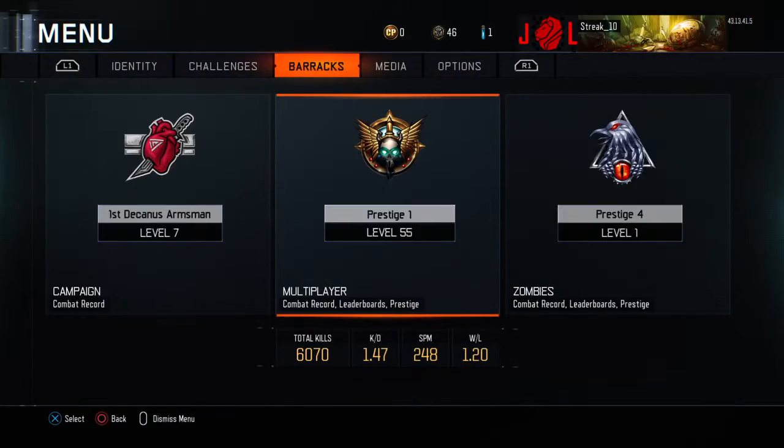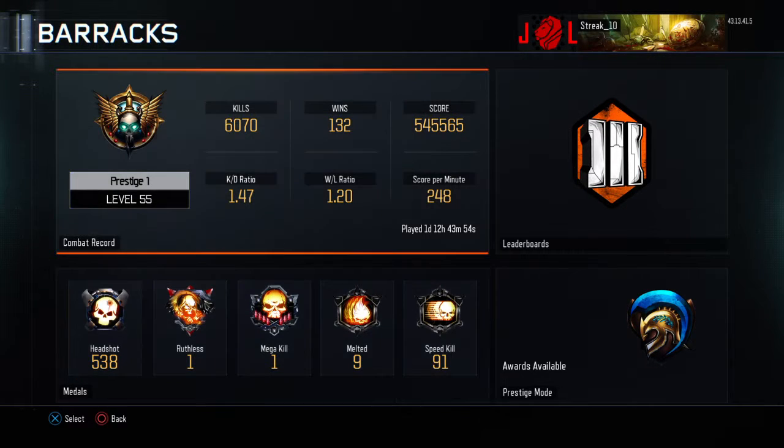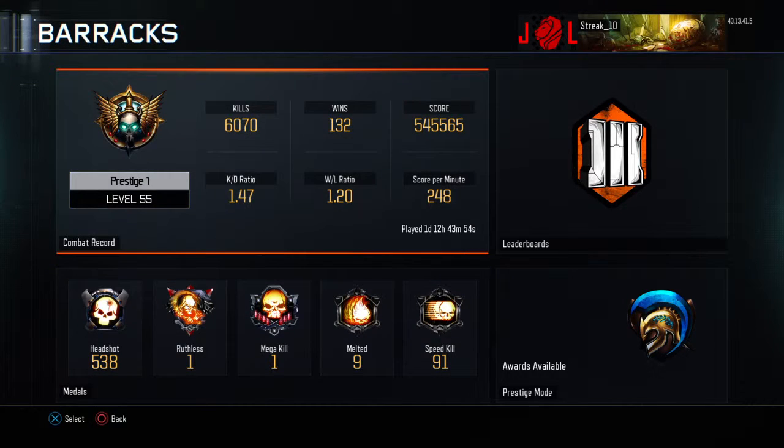So let's get to it. Alright, so Prestige 1 kills: 6,000. This is from the beginning levels through Prestige 1 and going into Prestige 2. We've got 6,000 kills, 132 wins, score per minute is 248, win/loss is 1.2, and KD is 1.47. KD is not very good, but that's alright.